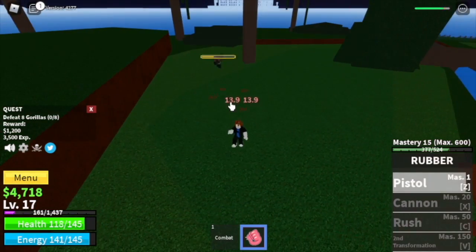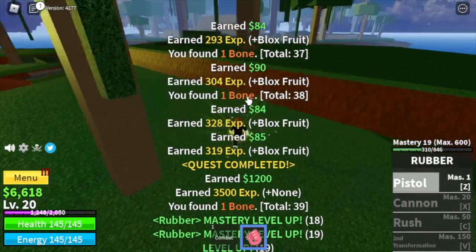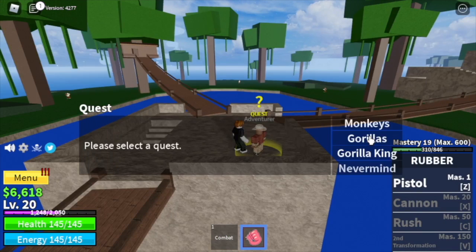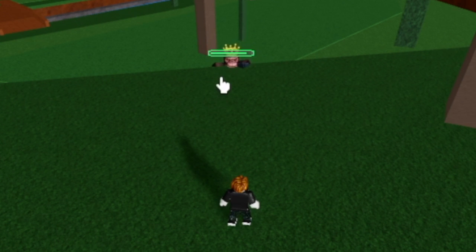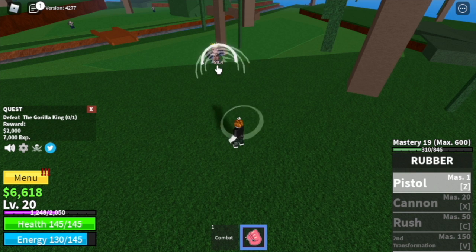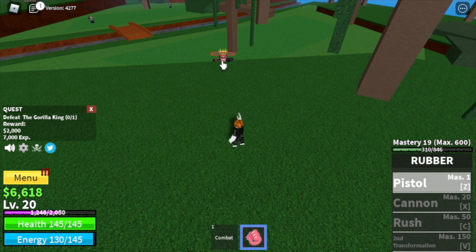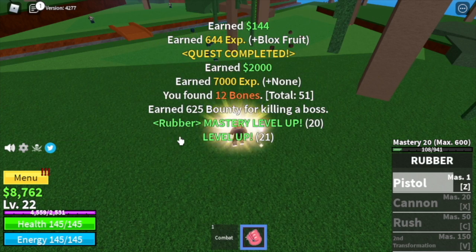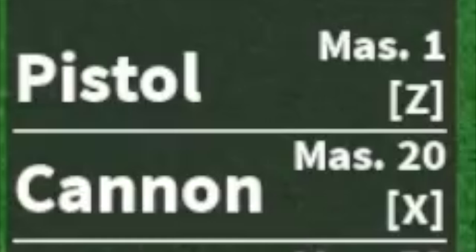You will reach level 20 after just one quest, and after that you can start defeating the Gorilla King. It's easy — high ground is our friend. Just use your Z skill. The goal here is to reach level 30, and by then we will be unlocking our second skill: the Cannon.